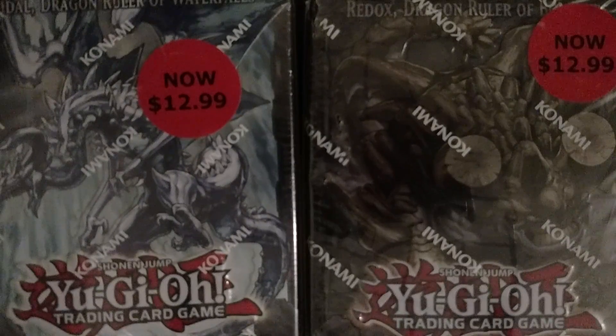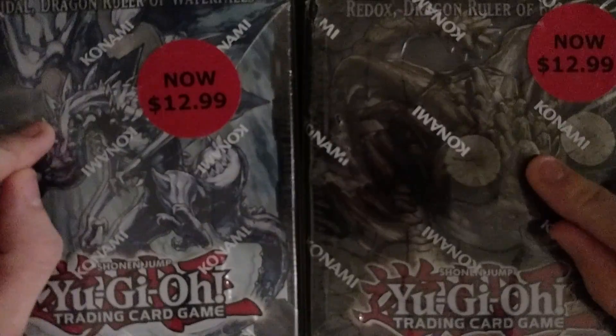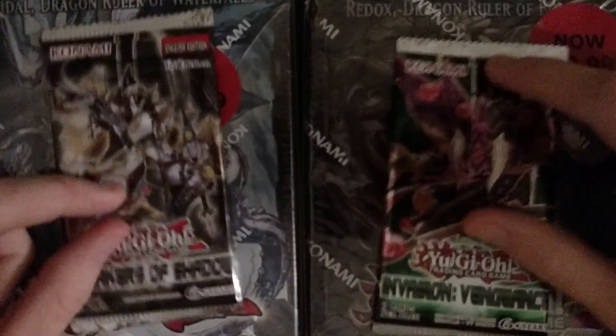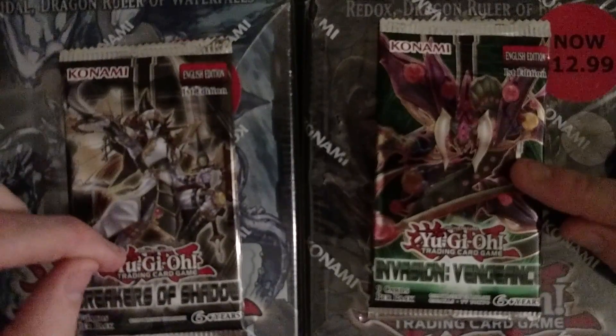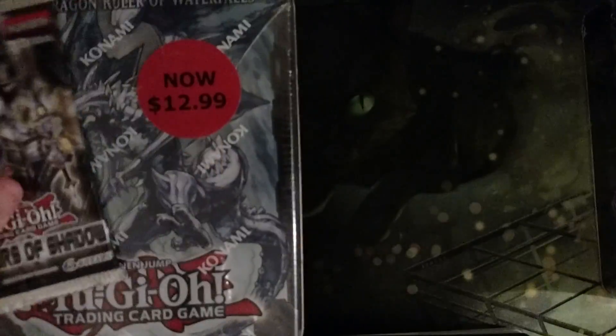Hello YouTube, it's GameBroJ here. I'm going to be opening up a Titanic and a Redox tin. I'm doing a 10 versus 10. Plus, with each 10, I'm going to put a random booster pack — Invasion of Vengeance and Breaker of the Shadows. So I'm going to open the Titanic tin first, with a direct shadow.